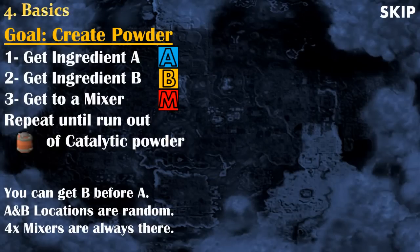So what do you do exactly inside Flashpowder Factory? Well, the goal is kind of simple. First of all, you want to create powder, and to do that you will need to gather ingredient A, then ingredient B, then you want to go to a mixer, mix the two, and you will get points that will be later transferred into experience.